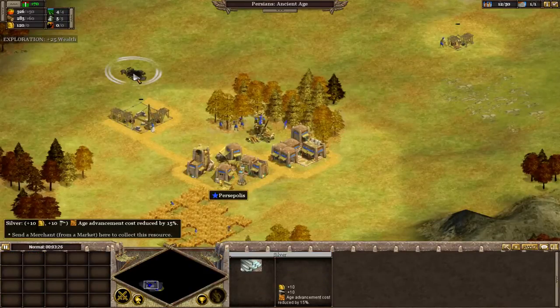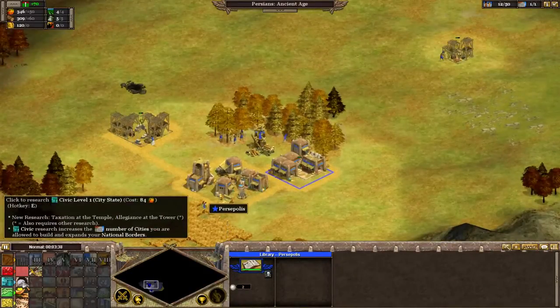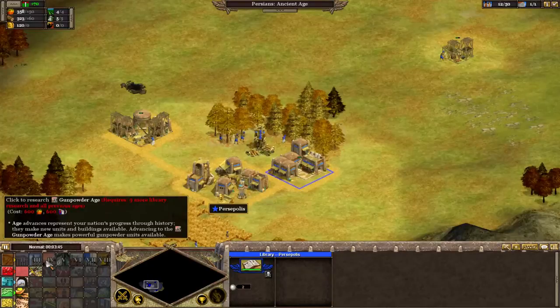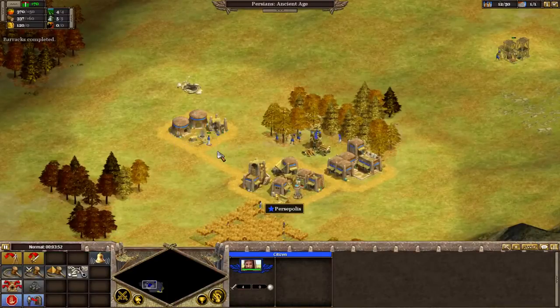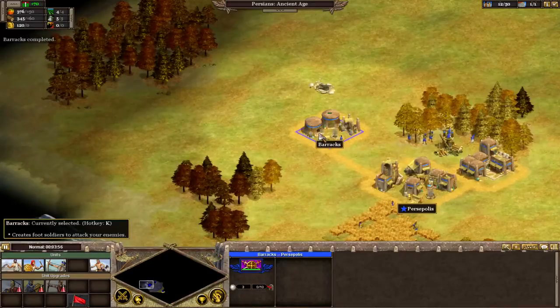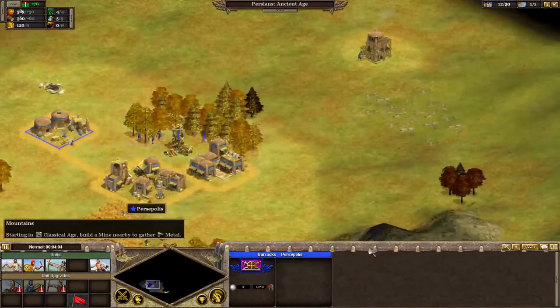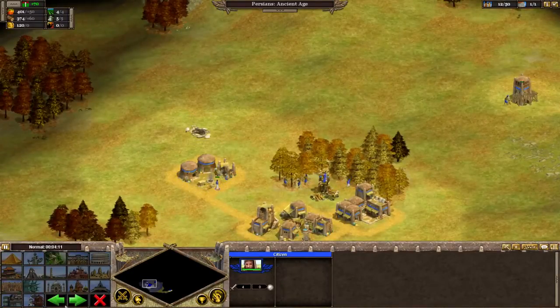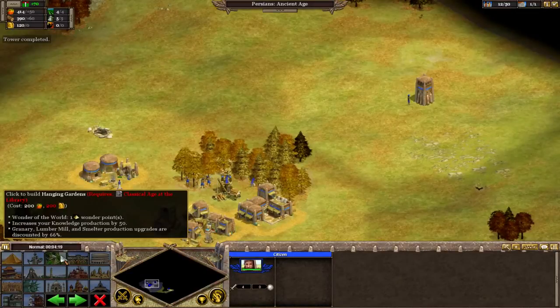Now, there are random special resources similar to Civilization that give us bonuses. As we unlock more researches in this row, the other ones will get cheaper. And as we go up in ages, new resources will be unlocked which will then get integrated into everything that we do. At the start, our military units just cost food and wood or food and gold. But once we unlock stuff like stone or oil as we get later in, that will play a major part. Also, if you notice, we have wonders as well — just like in Civilization, you can build wonders, and whoever gets to it first gets that super bonus.